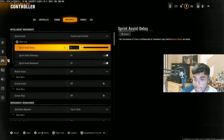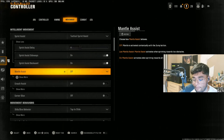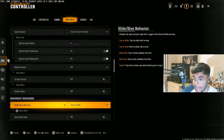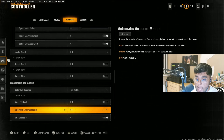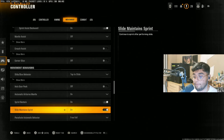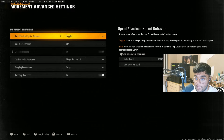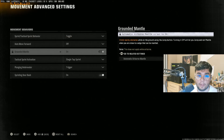Mantle Assist — definitely have it off because it can hinder you. Crash Assist — definitely have that off. Corner Slice — definitely have that off. It's usually defaulted to on, so turn it off. It's really annoying — it means that moving left to right you get that annoying outburst type of movement. Auto Door Peak — have that off. Auto Airborne Mantle — have that on. Sprint Restore — have that on. Slide and Maintain Sprint — have that on. Parachute Automatic Behavior — Free Fall. Mantle on. Movement Speed Auto — have that set to toggle. Auto Move Forward — off; you definitely don't want that on. Some people use it on mouse and keyboard, but I don't recommend it.